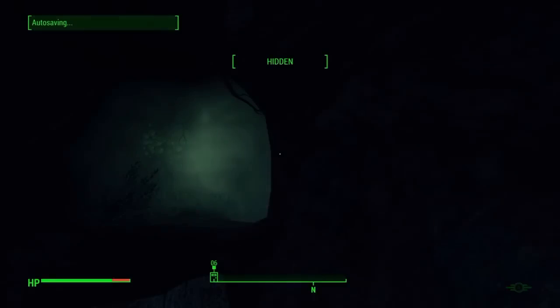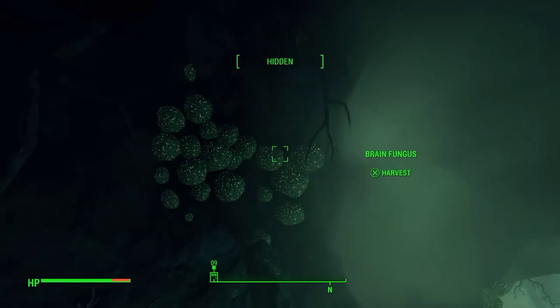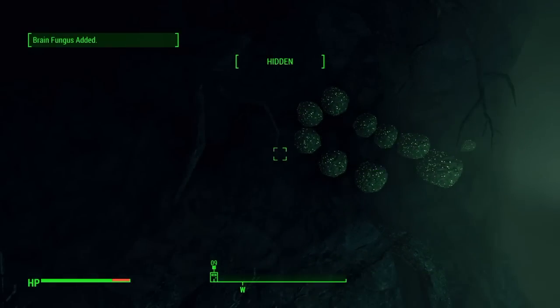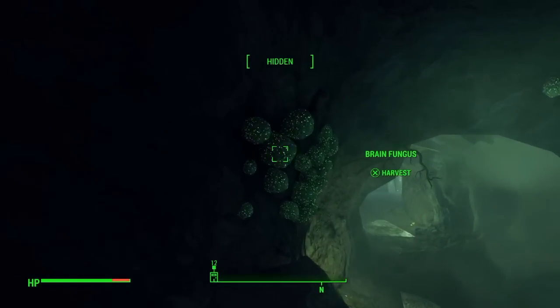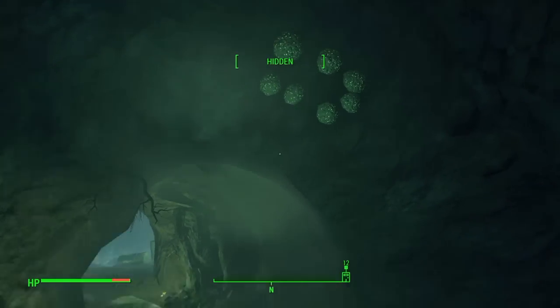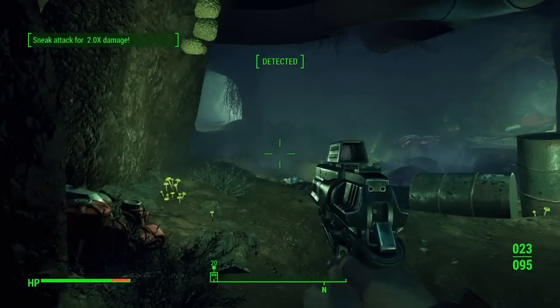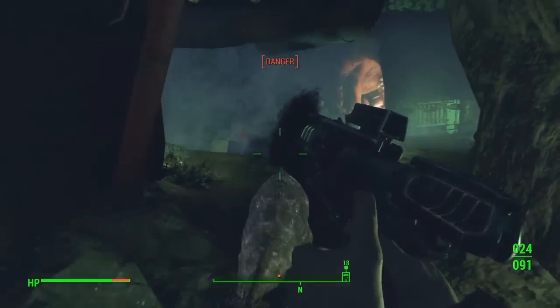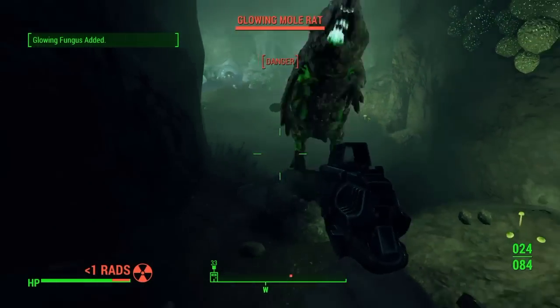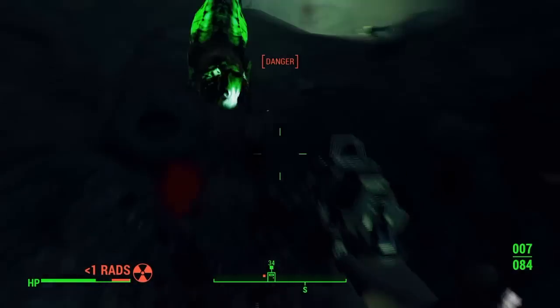Once you're inside the cave, there is a lot of brain fungus in here. I actually walked out with 30, so it's possible I missed a few — there may be even more than that, but minimum there's 30 brain fungus in here. There's also plenty of glowing fungus and a bunch of other junk items that you can absolutely salvage for parts. Expect to find heavy mole rat resistance down here, but they're not too bad. Really the worst part will be the glowing mole rat that you inevitably run into.